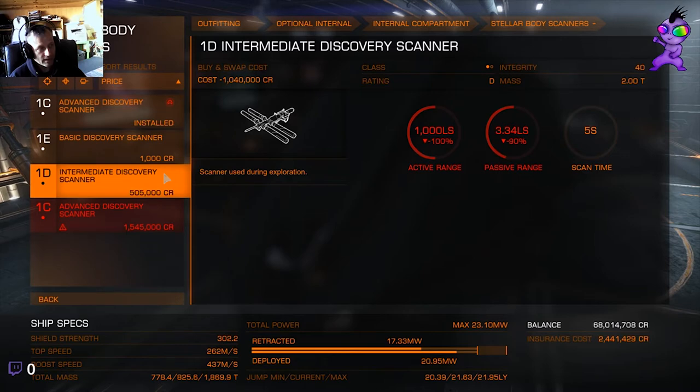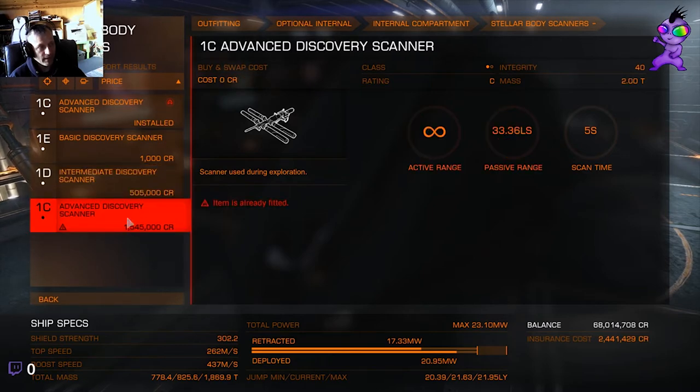The only one worth getting - absolutely the only one worth getting in my opinion - is the 1C. The reason for that is its active range: when you engage it by pressing your fire buttons, you get infinite range. That means the whole solar system is scanned - for mission locations, planets, moons, whatever. It's going to find anything it can find in that solar system. That's the only one worth having. And it has a passive range of 33 light seconds.